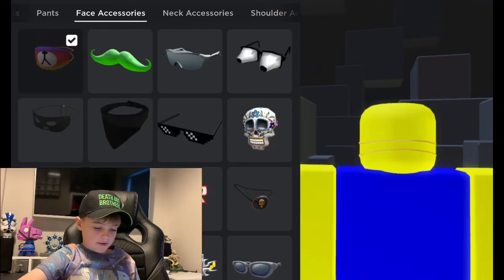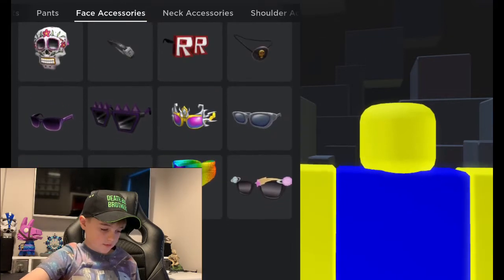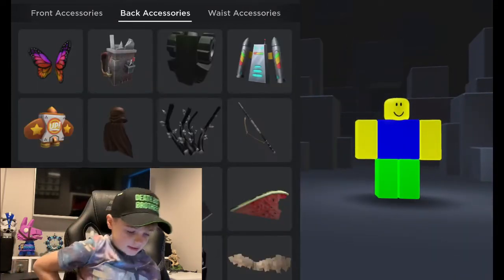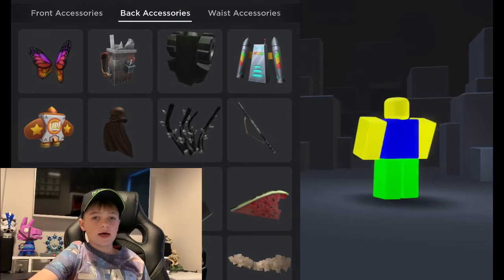And also you get a face accessory which is really cool. This is pretty much the reskin of the panda mask — I've got the shark version, which is this. And also if you go on back accessories you will get these really cool wings. So that's all of the items.